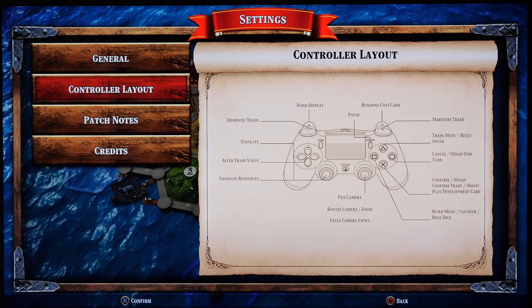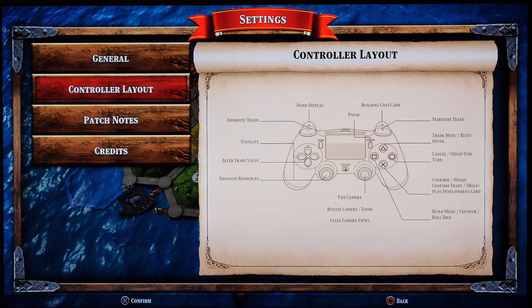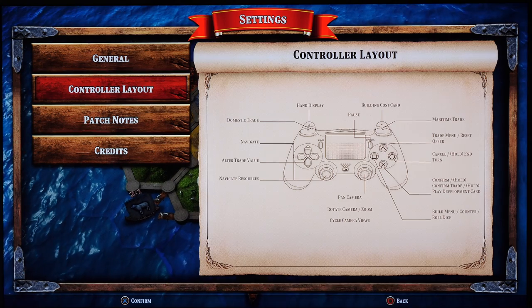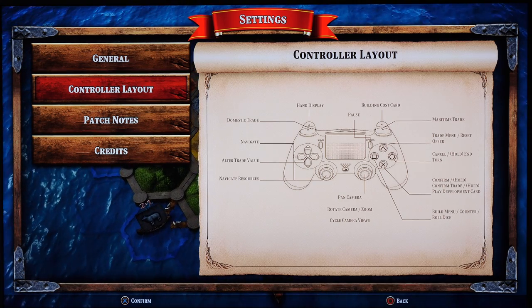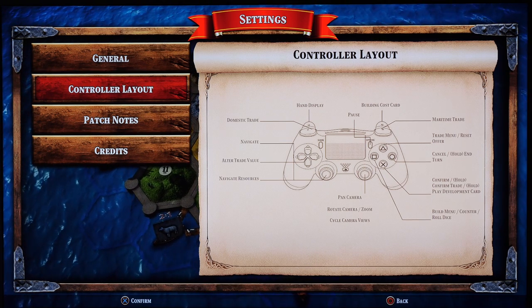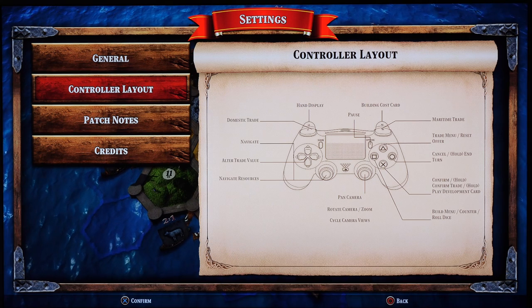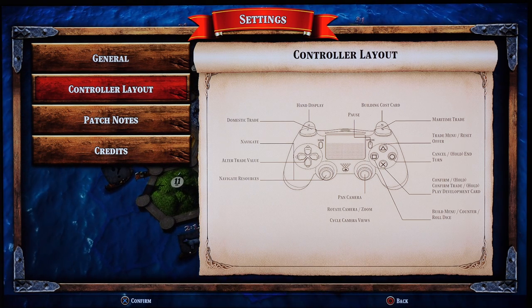Next we're going to the Controller Layout tab, and unfortunately it looks like this is all wrong. I'm not sure what all this mumbo-jumbo is, but literally the only things on the controller are buttons and joysticks, and I don't understand why they weren't labeled that way. Maybe whoever designed this page had some kind of mental breakdown as they were making it, because this just doesn't make any sense.